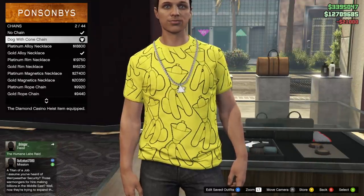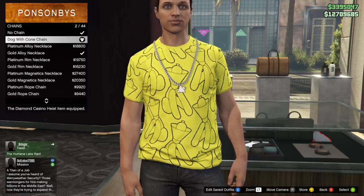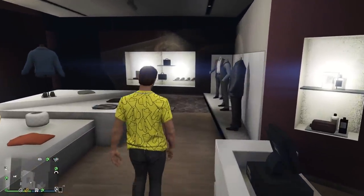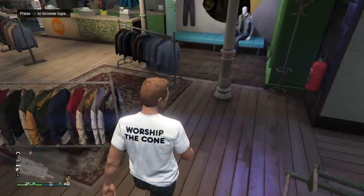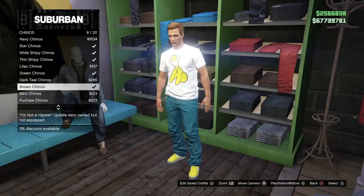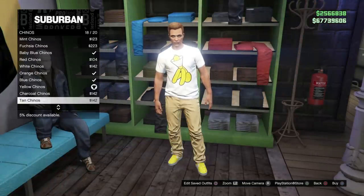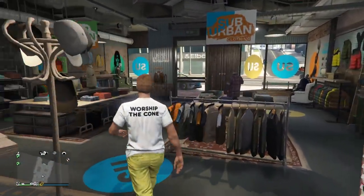It's one of the more interesting designs Rockstar has ever come up with, and by far one of the most meme culture things they've ever decided to do. Those are the four free items Rockstar introduced today. It would not surprise me if Rockstar did future additions to the Yellow Dog with Cone series. Players are asking for pants, hats, and maybe jackets. It is kind of weird that Rockstar stopped at two shirts, some shoes, and a chain, but hopefully they do more of this in the future.